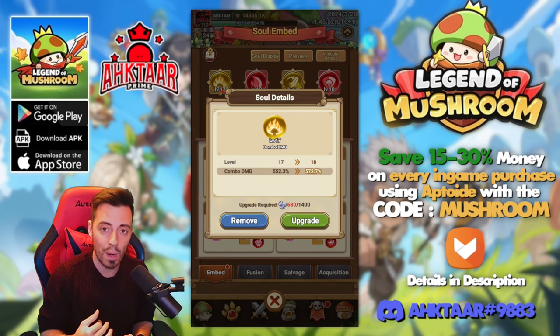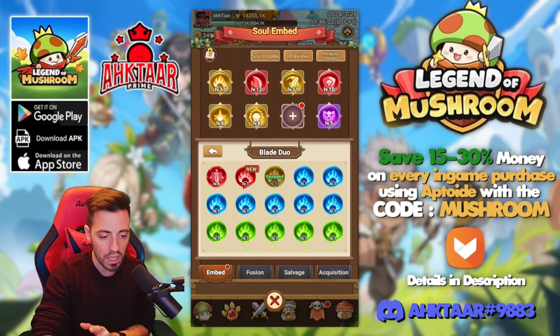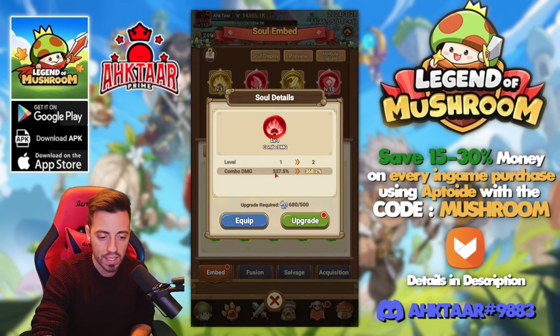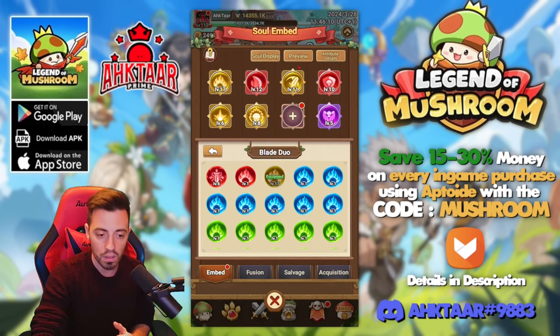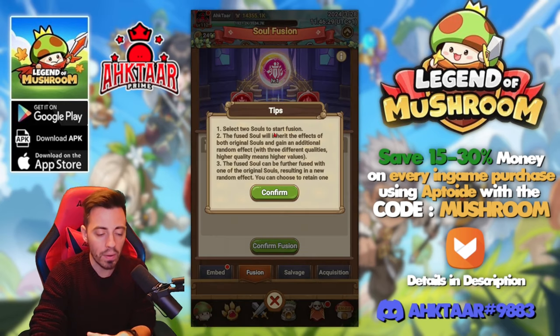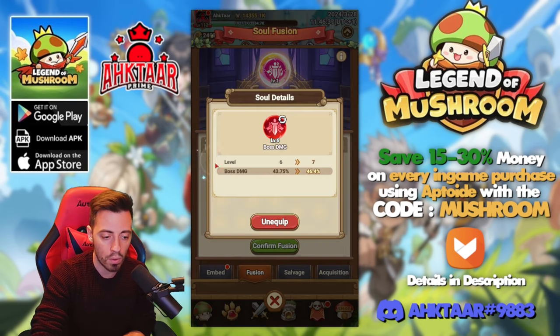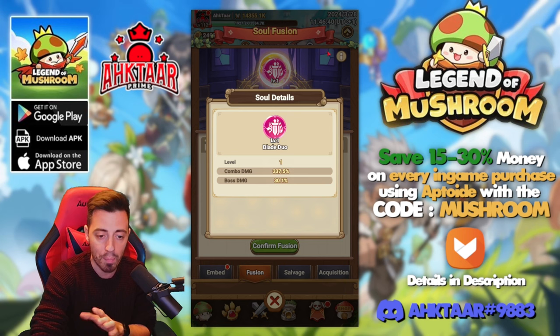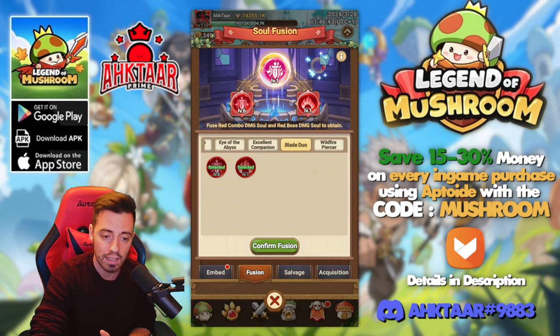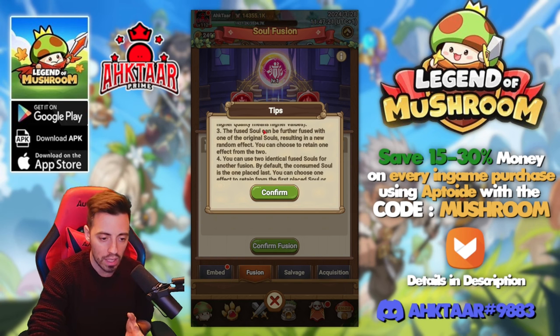Before doing the fusion, there is something important I want to know. If I decide to upgrade it, this is the increase I'm gonna have — 31% every level — so I'm curious to know if it's gonna be the same with the immortal ones. Apparently the immortal soul is gonna have three stats: the two from my red souls, so I'm gonna have combo damage and boss damage, but apparently there's also gonna be another random stat, and that random effect can have three different qualities.